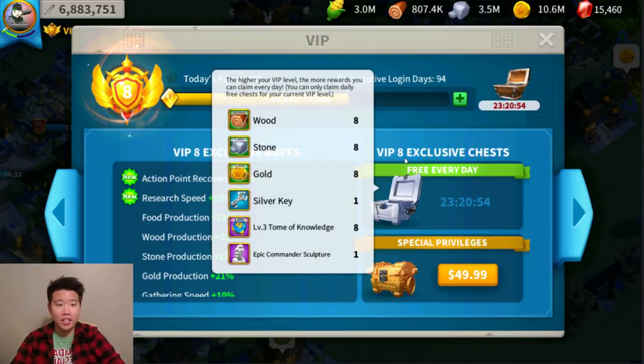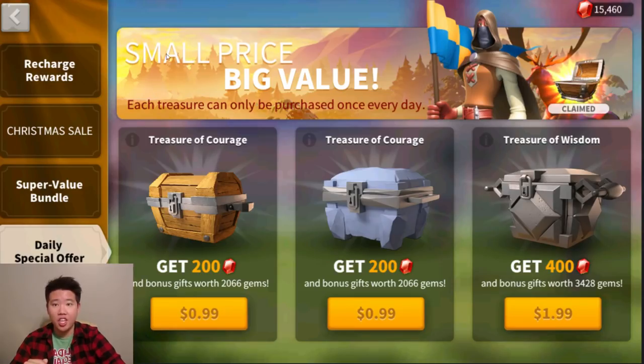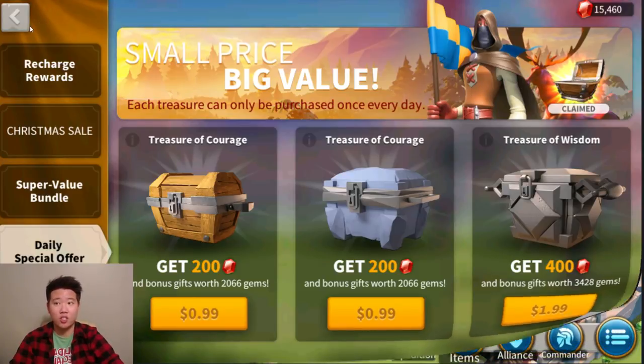Tip number twelve: go to your VIP section and collect your daily VIP login points and your free VIP exclusive chest every day. Also go to the gem page and check the daily special offer — you can claim a free treasure chest there that gives you resources. You don't need to purchase anything; it's completely free. Claim this every day to help yourself as a free-to-play player.